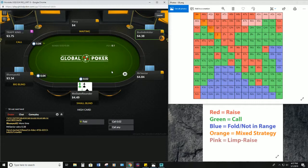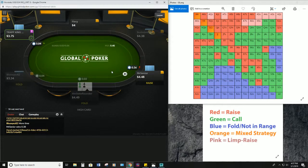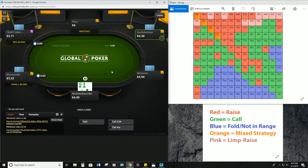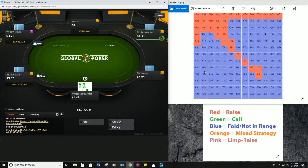We'll play around until right before our big blind and then call this a session. Queen-nine suited — pretty sure that would be an open from the button.